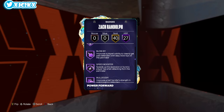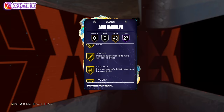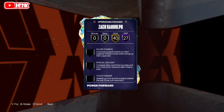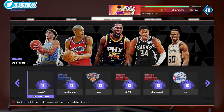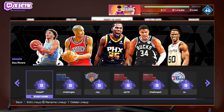He's got a bunch of interior badges, Hall of Fame Limitless, Blinders, Agent 3, Catch and Shoot, Anchor, Post Lockdown, Rebound Chaser, Brick Wall, Precision Dunker, Speed Booster, Removable Enforcer. The one thing missing is Hall of Fame perimeter defensive badges — those are basically all on gold. He could also use Bailout, Break Starter, Handles for Days, and Hyperdrive to upgrade his playmaking.